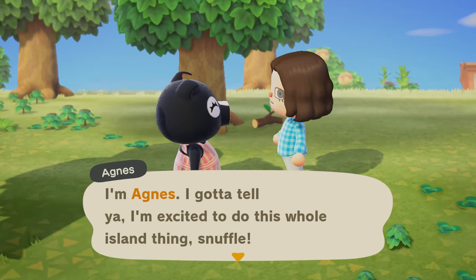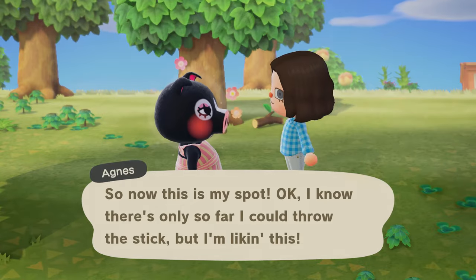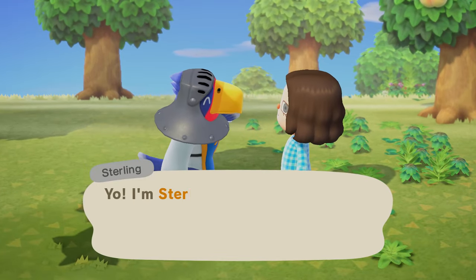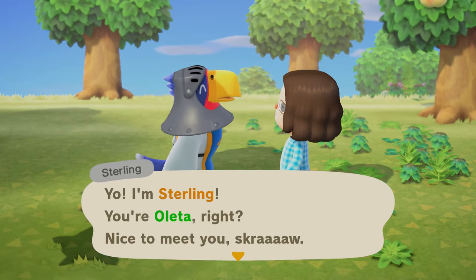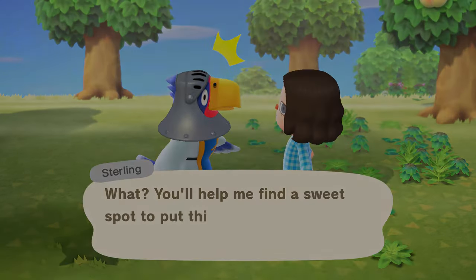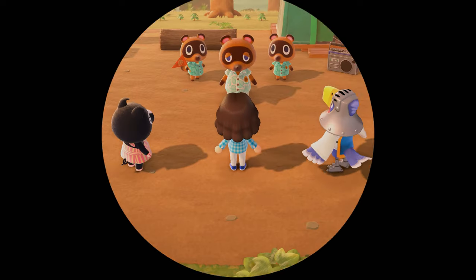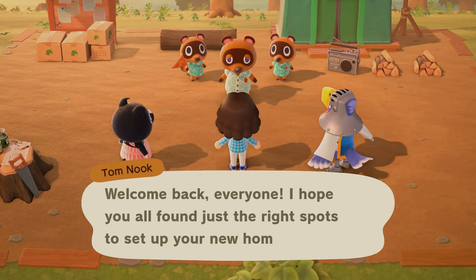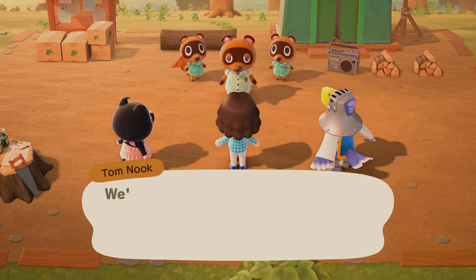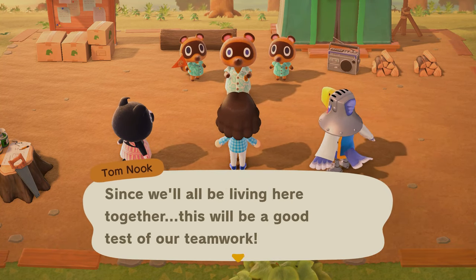I'm Agnes — I gotta tell ya, I'm excited to do this whole island thing! I'll find you a spot. I think having Sterling is a good sign, because we just had him on the fairytale island, so it kinda feels a little bit familiar. I'll find you a spot. Looks like everyone has a spot picked out. I need to go back to the plaza.